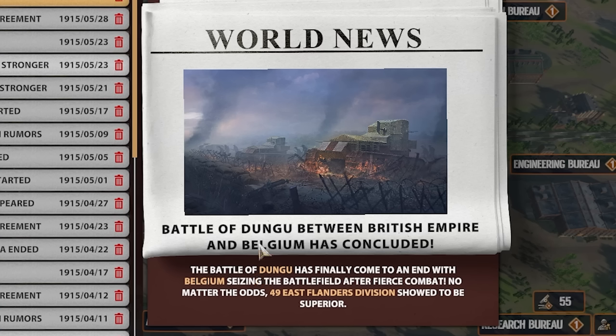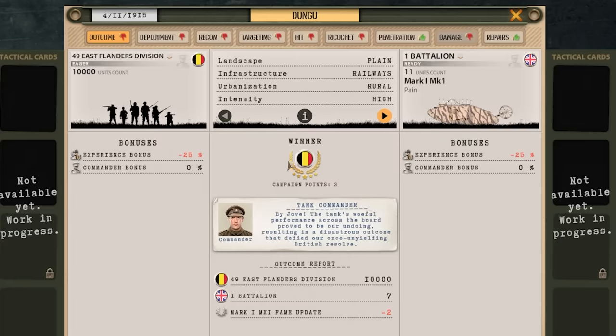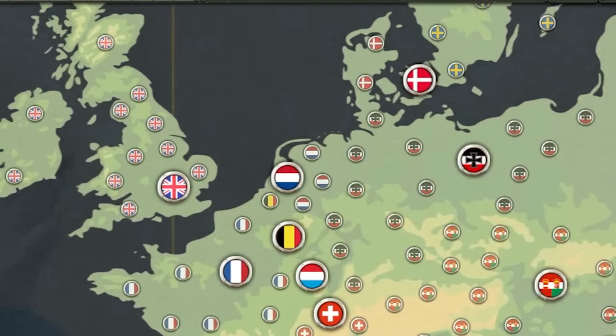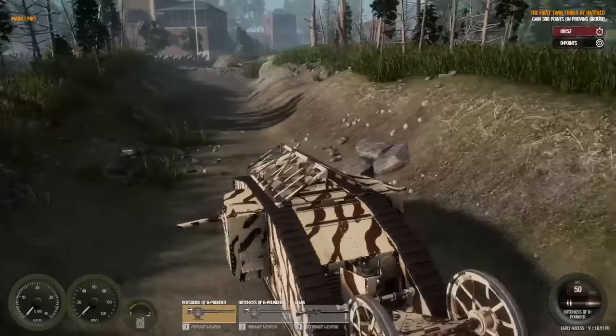Belgium has officially come out on top over the British in the Congo. 49 East Flanders divisions showed to be superior to my tanks. Why does that sound like I just took a massive L? East Flanders, really? That's another win for Belgium. They're not meant for the jungles — don't use them in the jungles. We should have put that in the warranty: if you happen to be bringing these tanks to Sub-Saharan Africa, they won't work that well. It's barely able to move on flat surfaces.